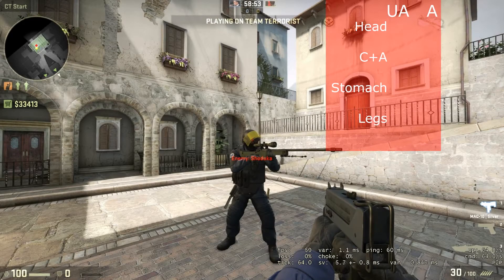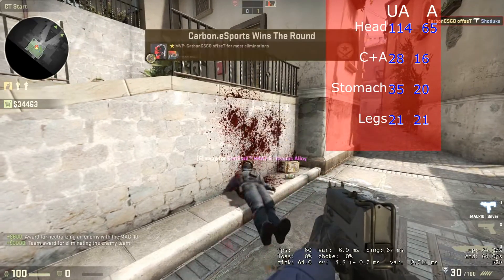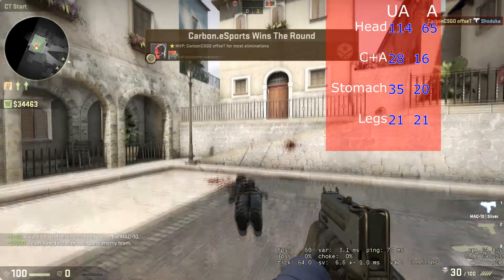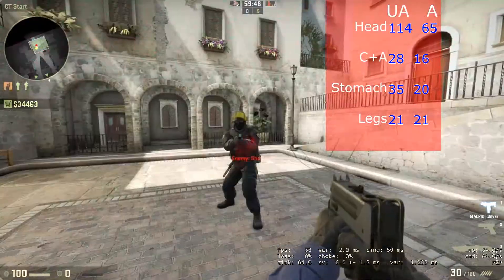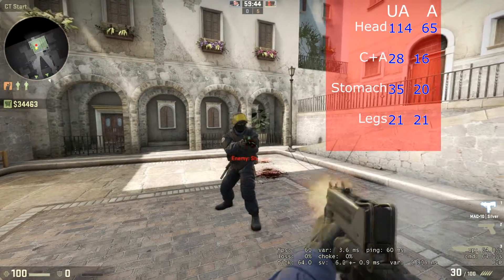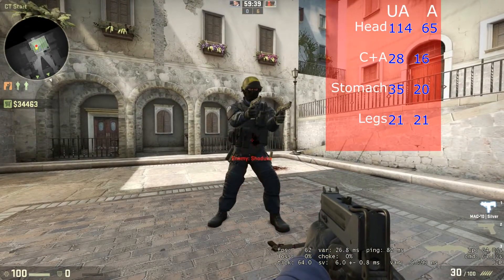As for damage, on unarmoured opponents the MAC-10 does 114 damage to the head, 28 damage to the chest and arms, 35 damage to the stomach, and 21 to the legs. On armoured opponents, however, it does 65 damage to the head, 16 damage to the chest and arms, 20 damage to the stomach, and still 21 on the legs.